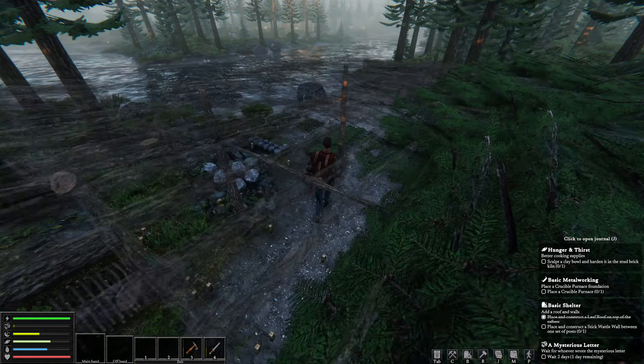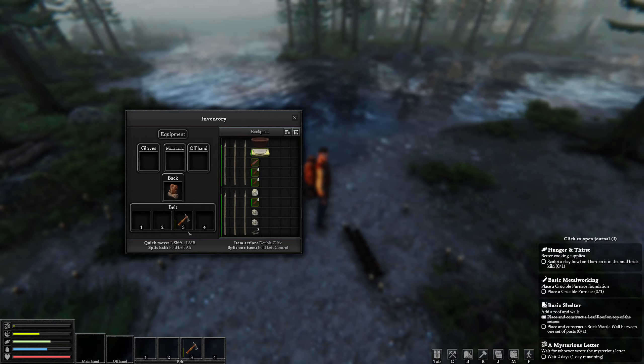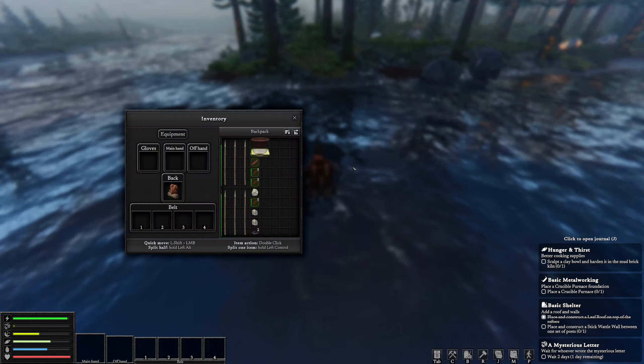Let's go get some clay. I do have some clay across the bank. I don't want to take my tools with me because they're going to rust if I do, so I'm going to lay them on the ground and cross myself — that way I don't get any water on my tools and then they get rusty.